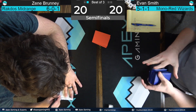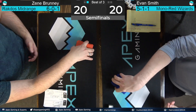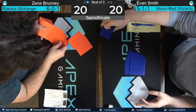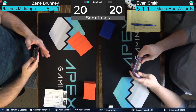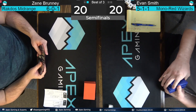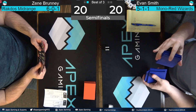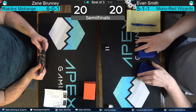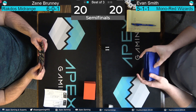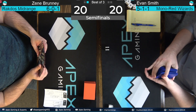Evan Smith going to be on the play here for game two with that very explosive and powerful mono-red deck. No lands in the opener — that was going to be sent back. There's some pretty Mountains, but you gotta draw them. Is that Arabian Nights? Couldn't tell. Not Arabian Nights — Ice Age, Ice Age, that's what it is. A respectable choice.